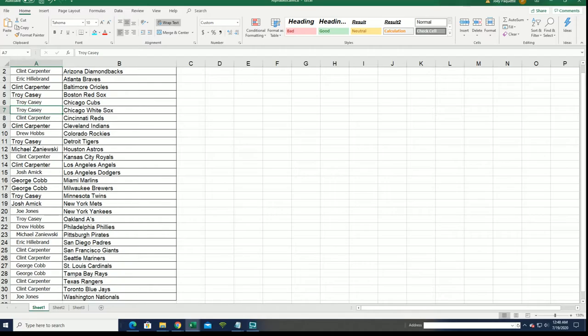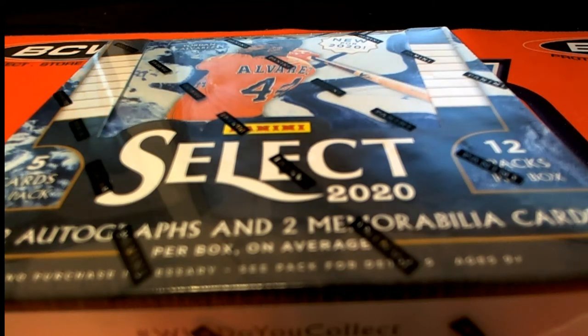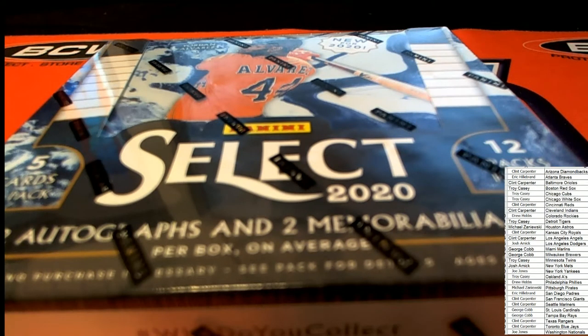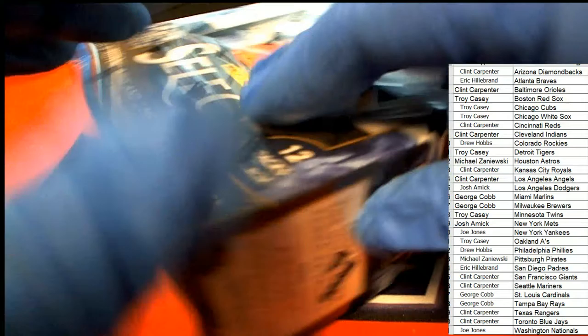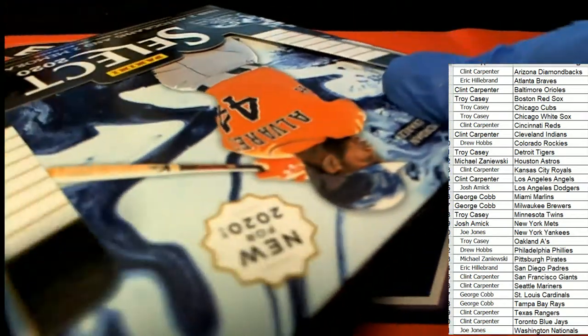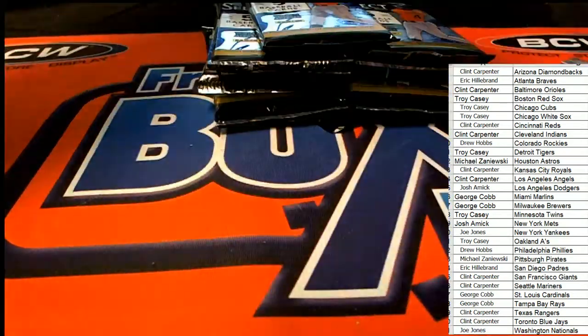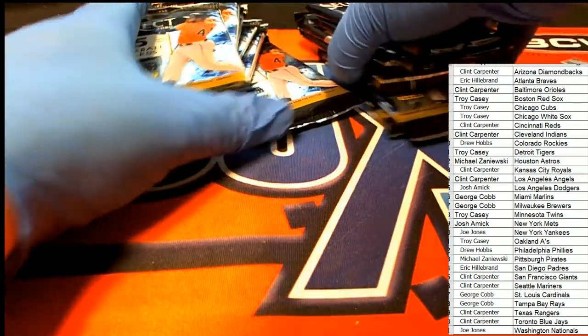There's all kinds of stuff we can hit, that's for sure. I alphabetized the team names — that's why you saw it shuffle around. This is our last box of Select for the evening. We've been going through the case box by box, and this is the final box from our case.